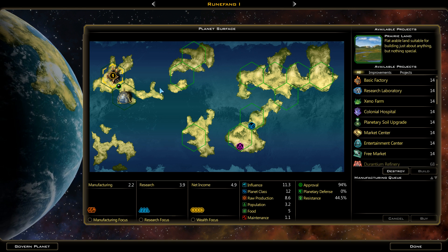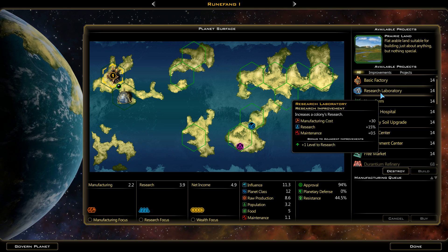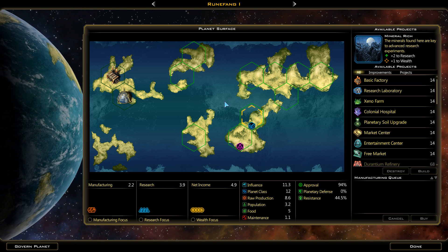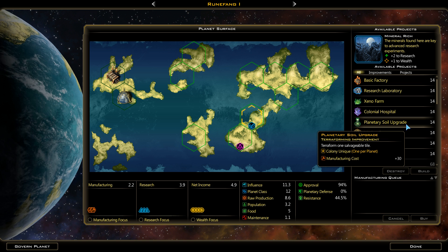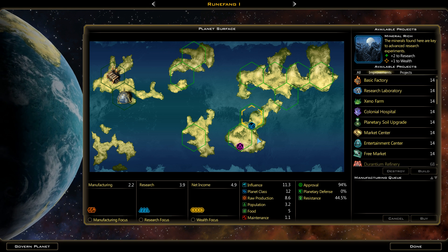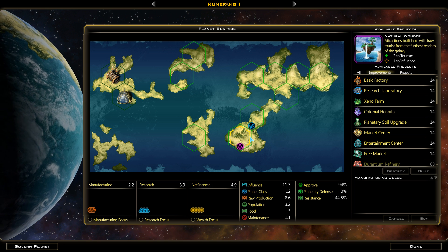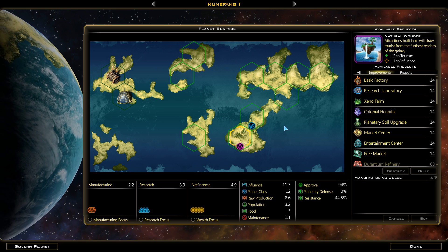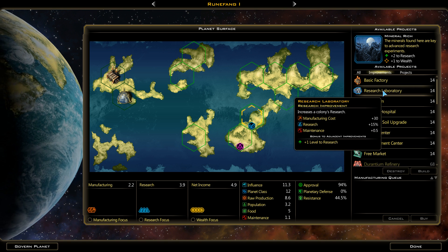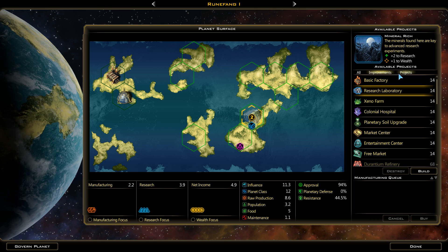Here we had bought out the basic manufacturing, and then I ended up deciding to do it on a different planet altogether. Research bonus or tourist bonus — what do we need more of right now? We have a manufacturing planet, a really weak research planet, but we don't really have a money planet. And this planet does have plus adjacency to wealth, so that's good. I could do a research lab here just to get a tiny little benefit, but I think we're more comfortable probably doing the adjacency type things.